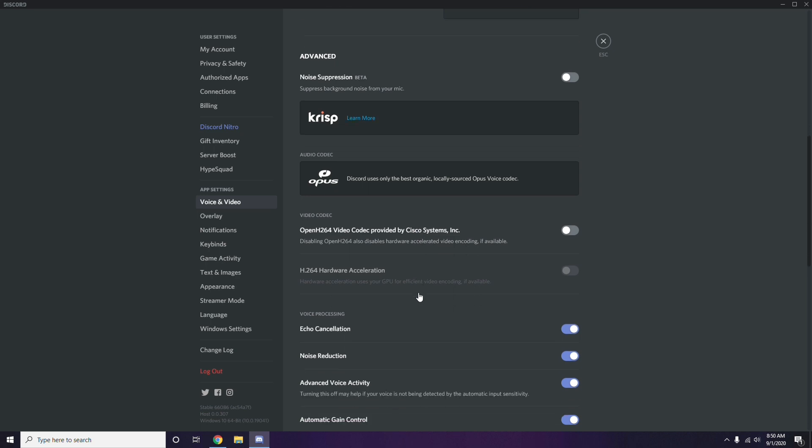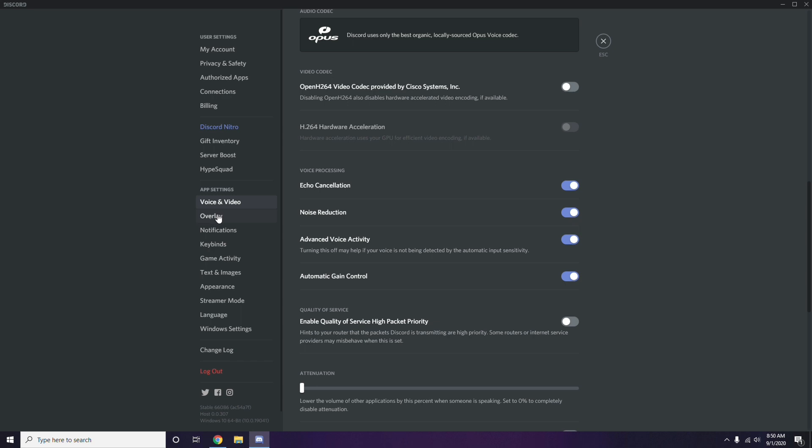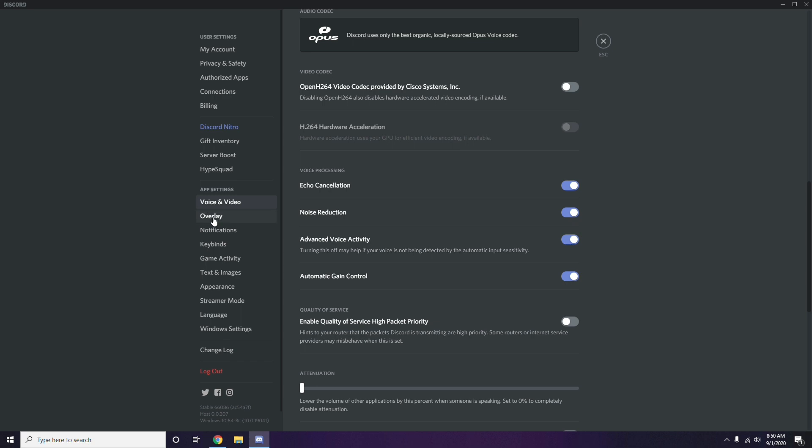Still in Discord, go to the Overlay section, which is below Voice and Video in the left sidebar. From here you can turn off the in-game overlay. The 'Enable in-game overlay' option is turned on by default in most cases — you need to disable it and turn it off.